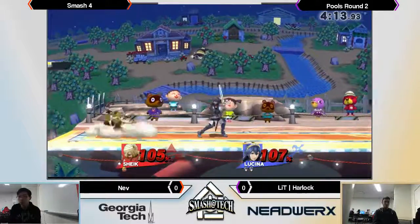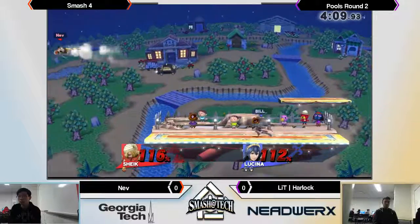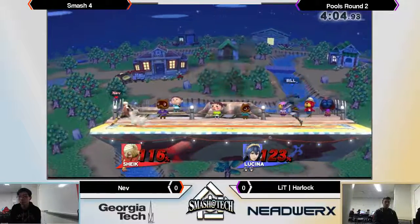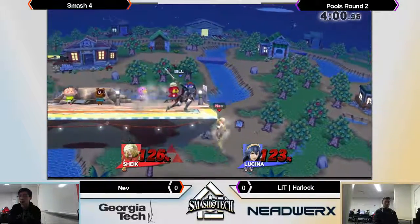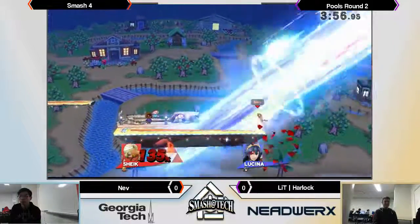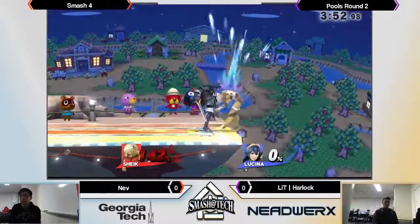He read that. I don't think up B was the best thing to go for there — probably not the most optimal, but got the damage. Harlock catching on to the dash-in shield, and Nev's getting punished for it. Looked like it should not have connected, but we take those.